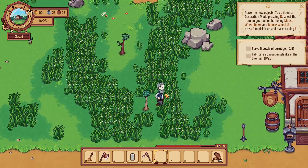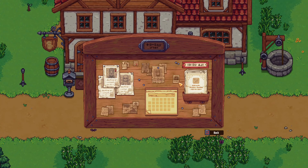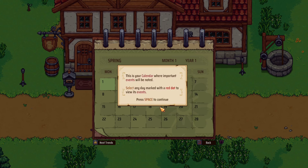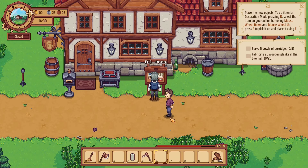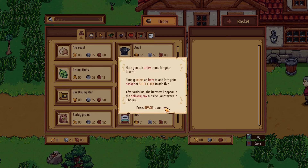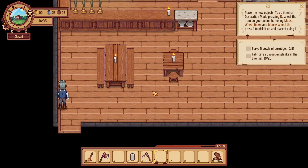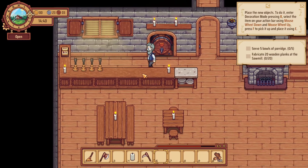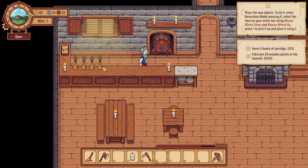There is also this little notice board here, which has orders, special orders, hire staff and stuff like that, but I don't have any of that stuff open yet. You can see the calendar and events and so on. We can order things from here as well — get things mail order. Let's open up the tavern again so we can serve these bowls. I've got no booze or anything at the moment.